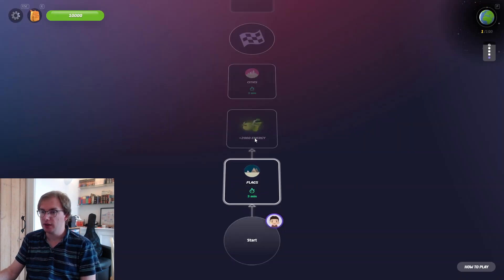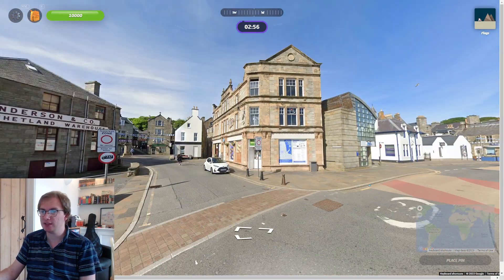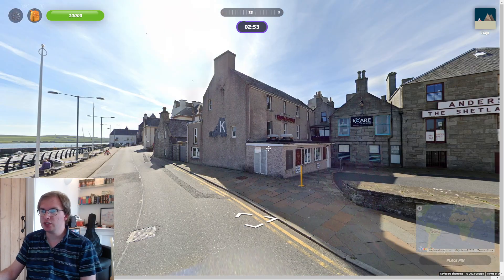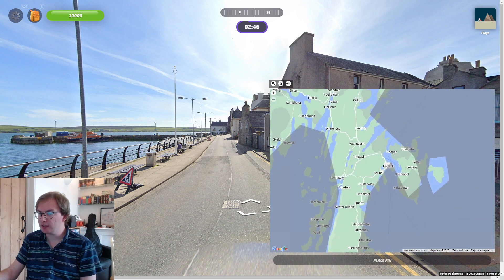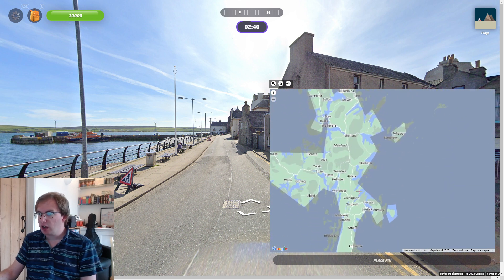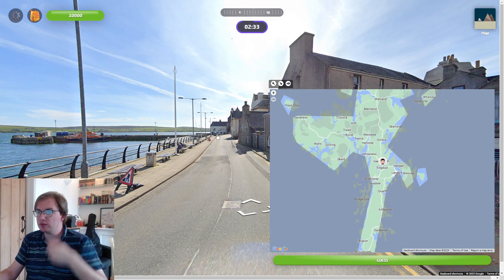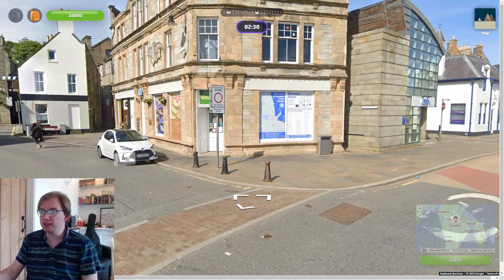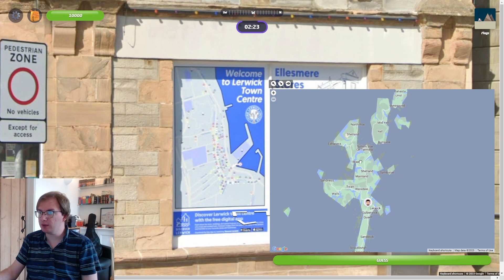So let's give it a go. There are lots of different game modes that you can play through. This one's called flags. I've got to find out where in the UK this flag is. And it's in Shetland. Brilliant. So we're all the way up here. Now, what town in Shetland? I don't know. I imagine it's the capital, which I can't remember the name of, but I'm sure as soon as I see it on the map. Lerwick. There we go. I knew I'd recognise it.